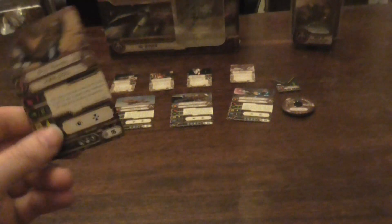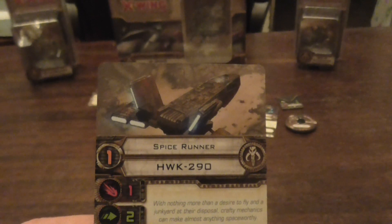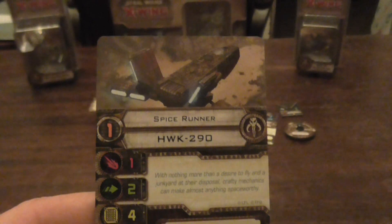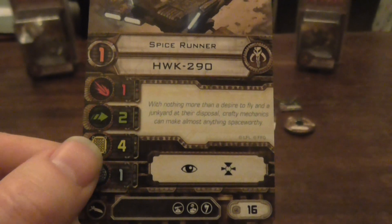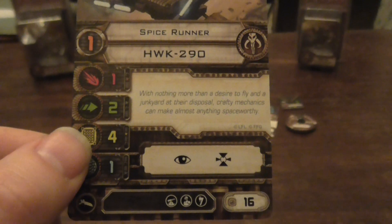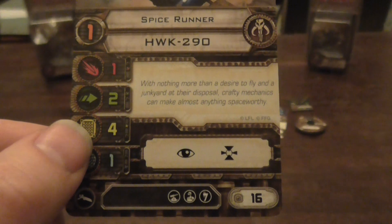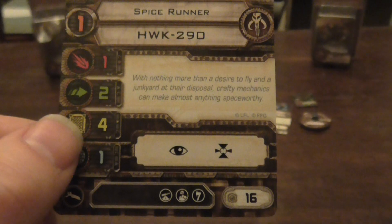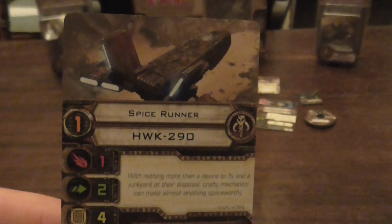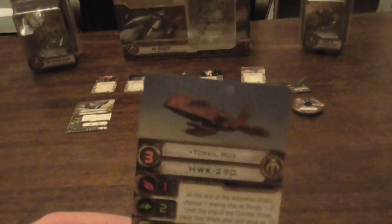Let's have a look at the pilot cards. The artwork in these cards is lovely. This first one is the Spice Runner — pilot skill one. He can have a turret upgrade, a crew upgrade, and the Illicit upgrade. I'm not sure that's called correctly, sorry. This one is only 16 points. By themselves, a naked HWK is never really that good in the game — never tried it and I've not seen anyone actually do it.